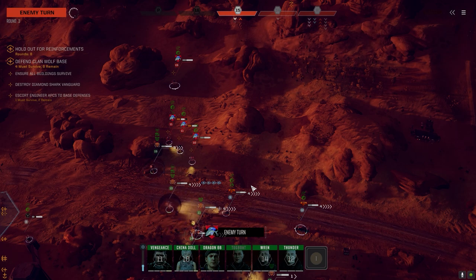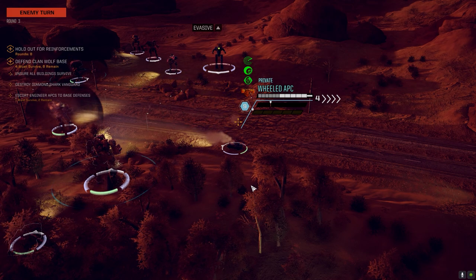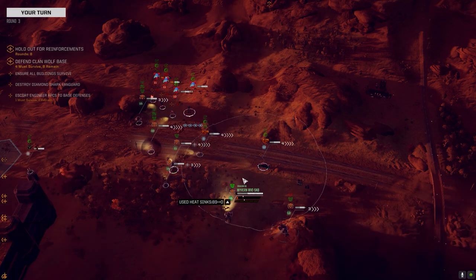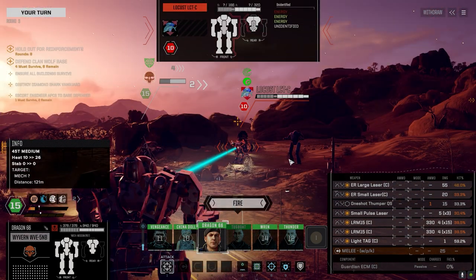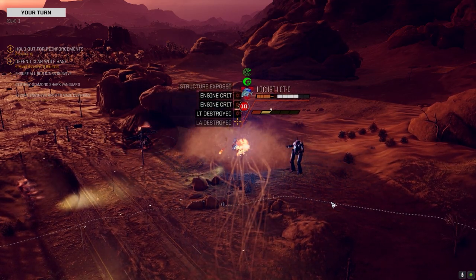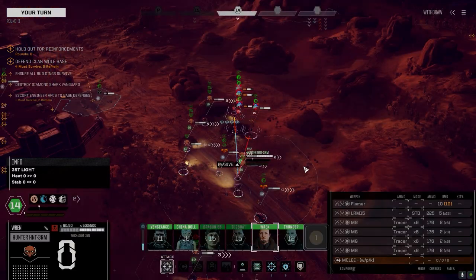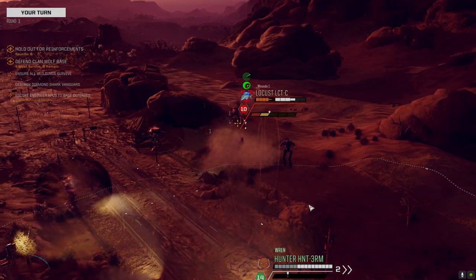We're on round three — at the end of this round is when the next set comes. Something's going on with the turns — I've only moved and fired once and we're on round three. I'm going to position here — we've got these three guys lined up so I'm going to fire at the guy in the front and hopefully anything we miss just penetrates and hits the guys behind him. Spread it around. LRMs — bad chance to hit but it'll go through and hit somebody else. A few guys got hit.